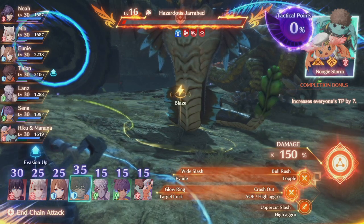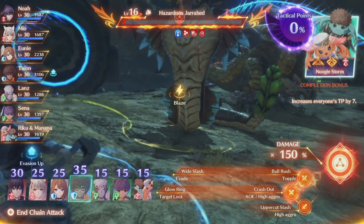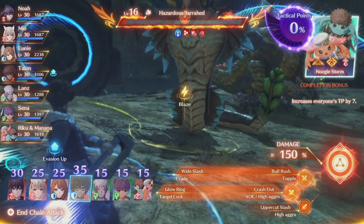We can use that to our advantage — try to get tactical points exactly to 99 using a healer, then follow up with somebody who has really high TP to get 150% when the card activates. Because once you're at 99 and you go over 100, that's your only attack — once it's over 100 it's going to activate the card no matter what. So you've got to try to go from 99 up to 150 or even 200% in one burst.